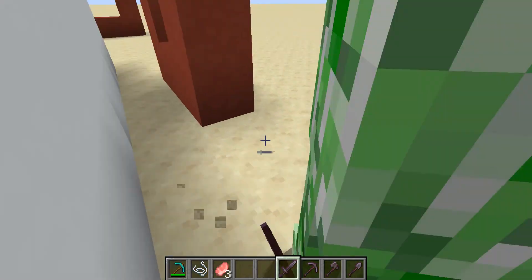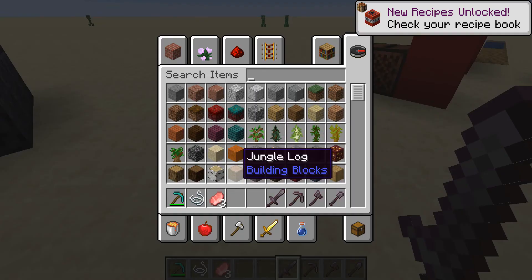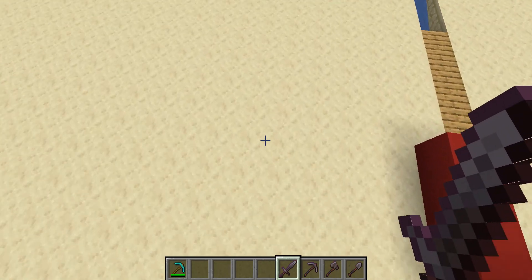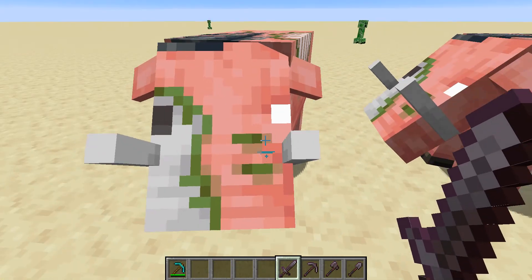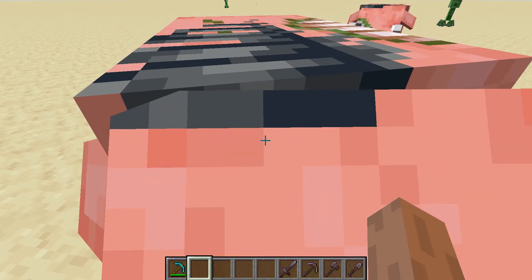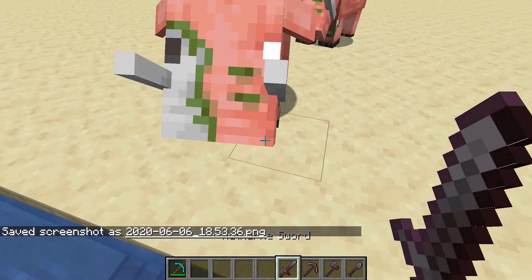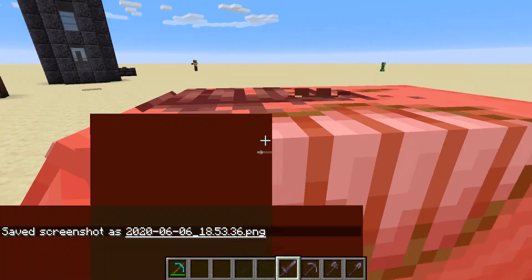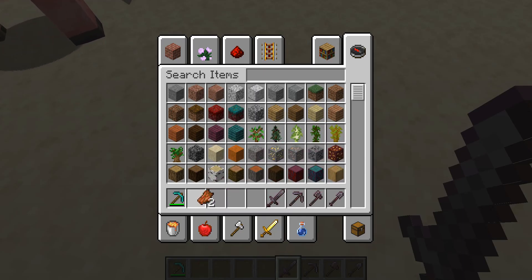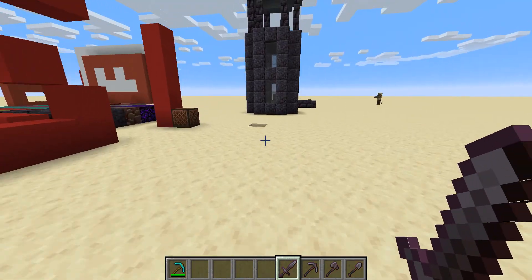Hold on, let me kill this creeper. Here's one thing I wanted to know: what happens when you kill a zombified pig? See what happens — it drops rotten flesh. Nice. Thanks a lot for nothing useful.